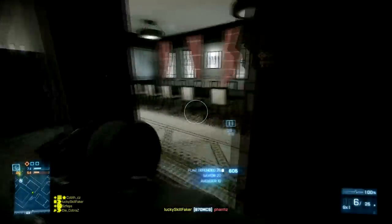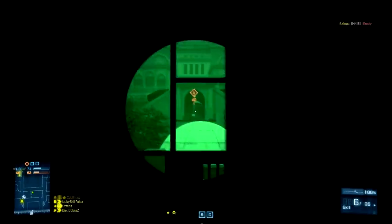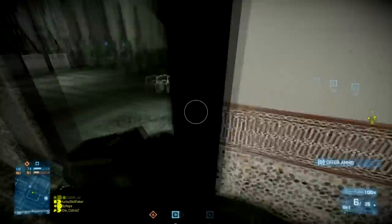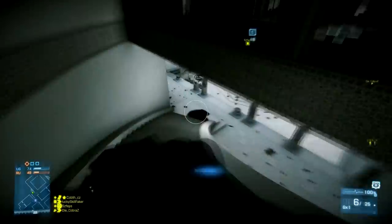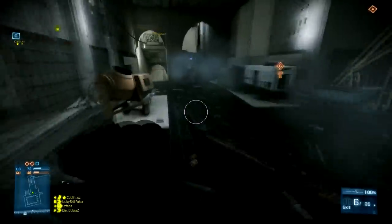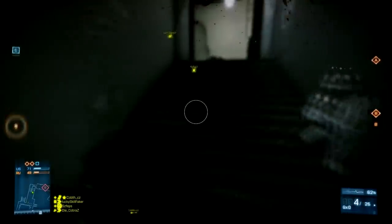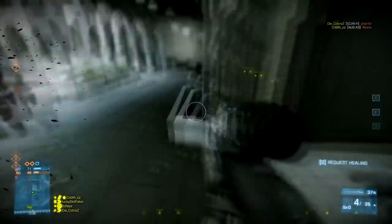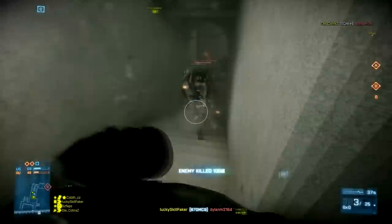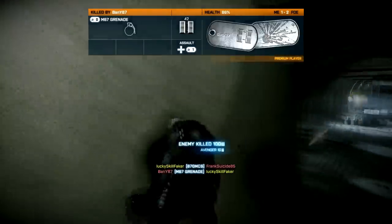The only downside I found was the extreme long aim-down-sight time of the infrared scope. It takes almost a full second to zoom in and then about 0.5 seconds to zoom out. That really takes a long time, and when you're up close you always want to hipfire anyway, just like I did in this video.